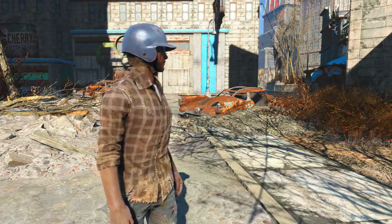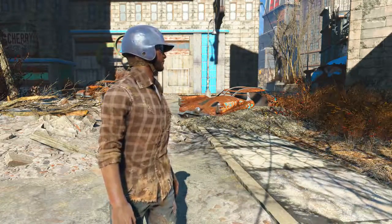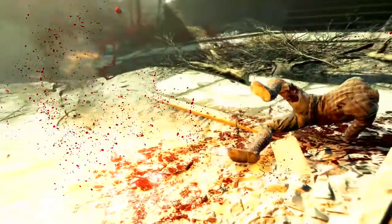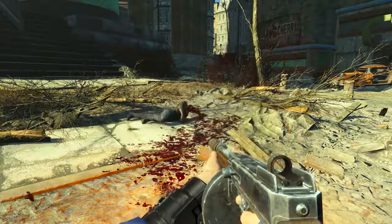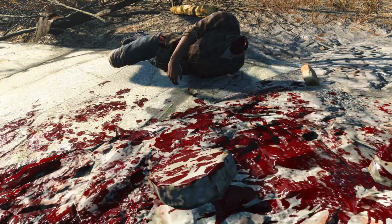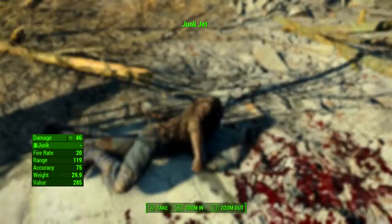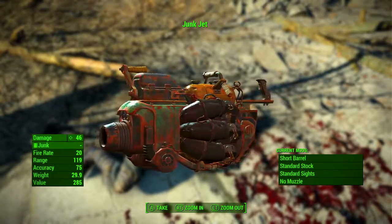Because the Junk Jet cannot properly be used by NPCs, Mantaman is unable to equip it and is reduced to fighting with his fists if attacked by enemies while wandering the wasteland. As a result, despite his above average health, he tends to fare extremely poorly in combat. So if you want the Junk Jet, be sure to kill him, or do some tricky stuff with pickpocketing.